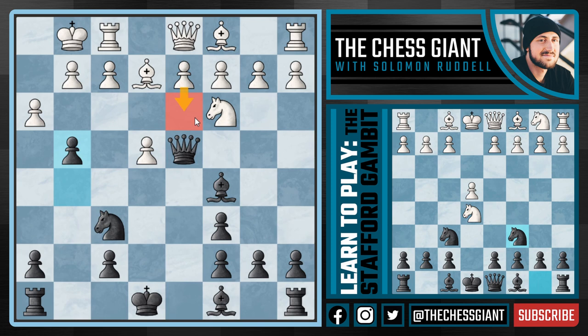So in this position, the computer recommends White play the move D3. And even after this, I think that Black has a very playable game, but D3 is very hard to find — I personally don't think I'd find it if I was playing with the White pieces.